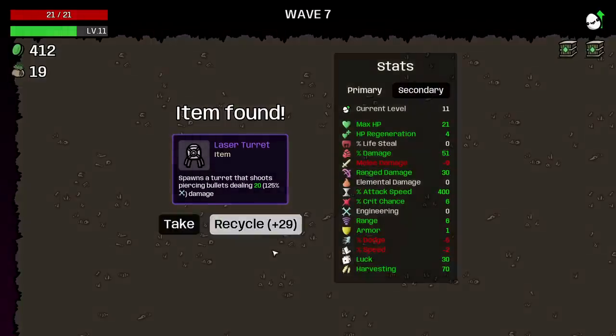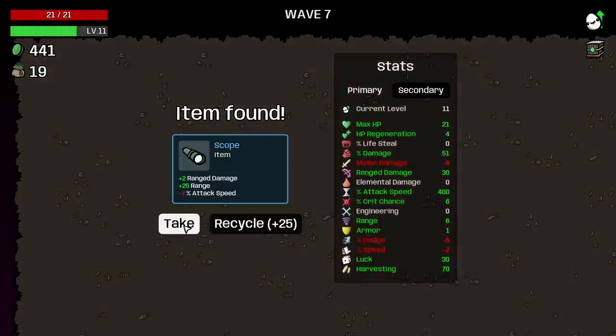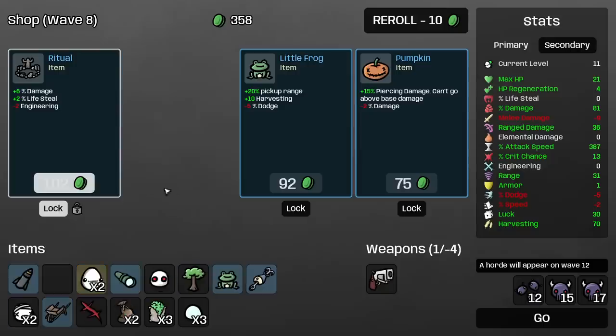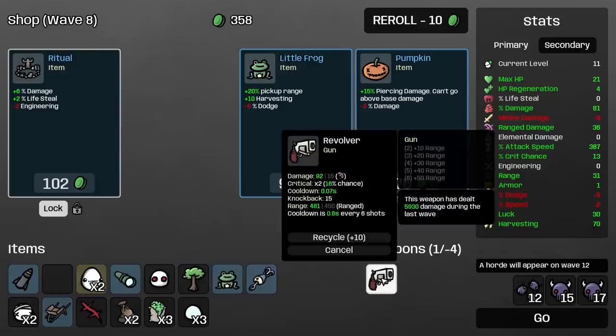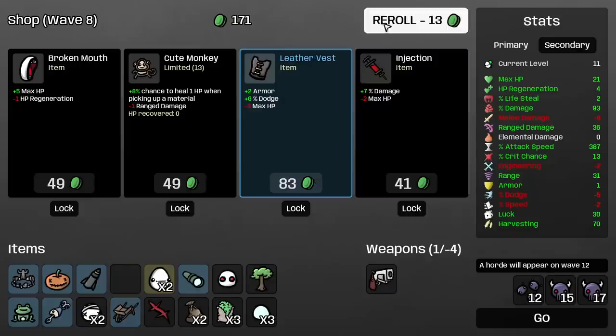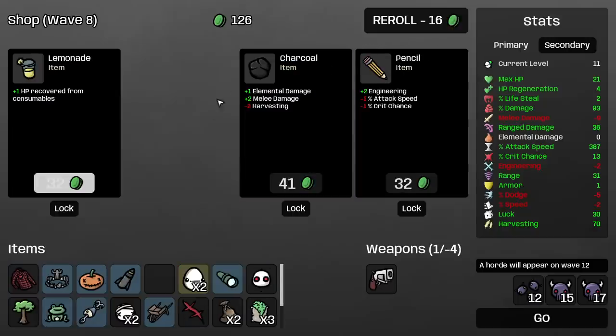A couple crates. Laser turret? No. Scope? I suppose so. Definitely fingers. Missiles, great. I kind of want to take pumpkin preemptively. I don't really want to take injection right now. For the love of God, stop showing up.